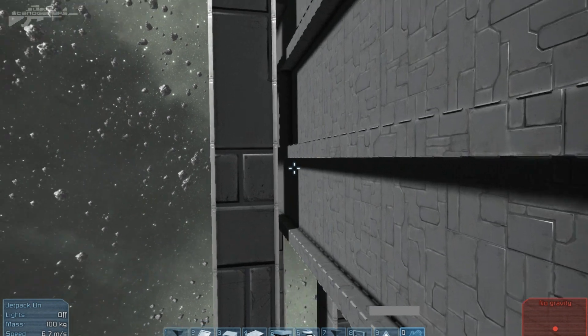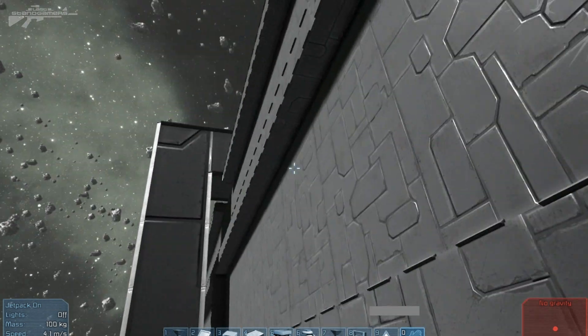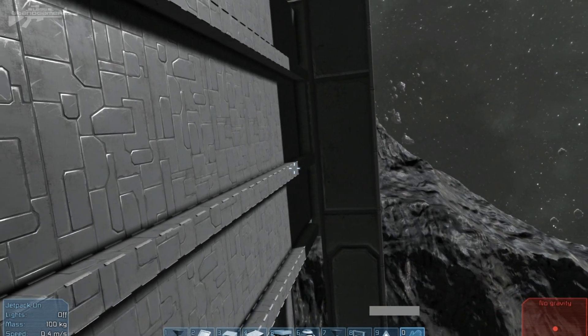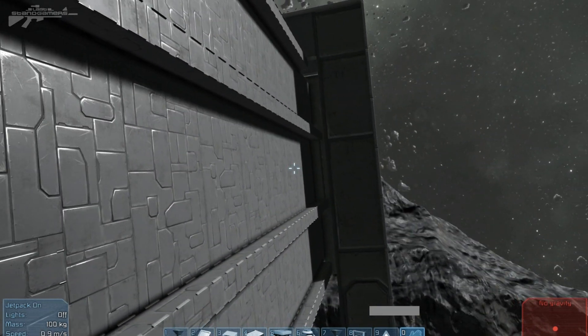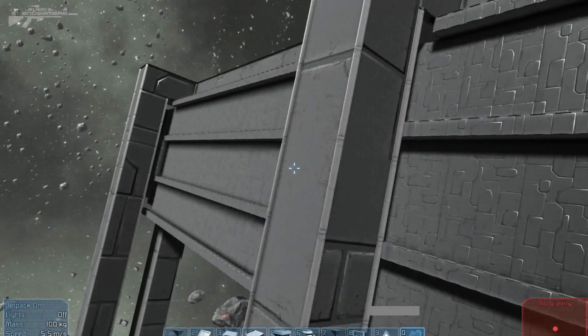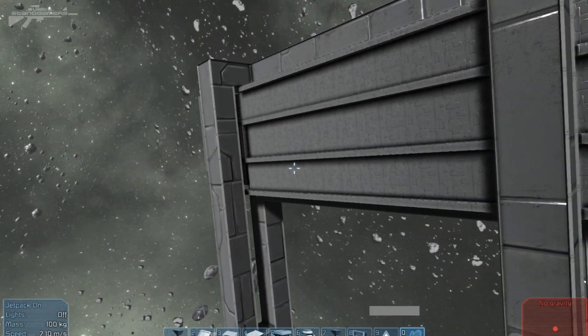This door could just be simple — a one block by however long you want the door to be. Something to take into consideration when building the door is to put these ribs on. These ribs will stop the door from twisting if it happens to bounce into the side, and you'll have the door straight about 90% of the time unless you do something stupid.